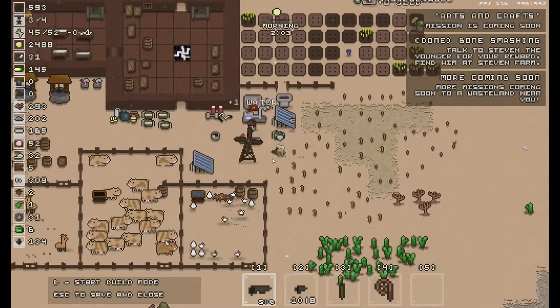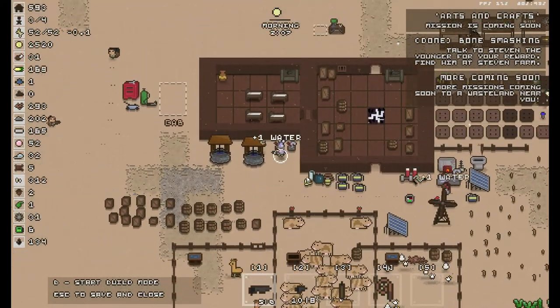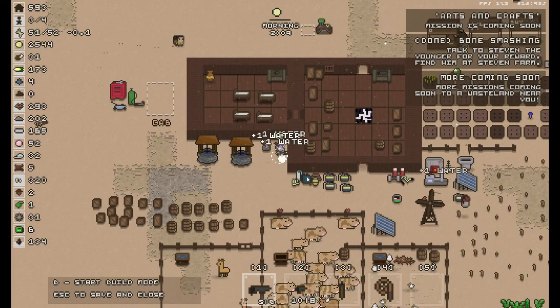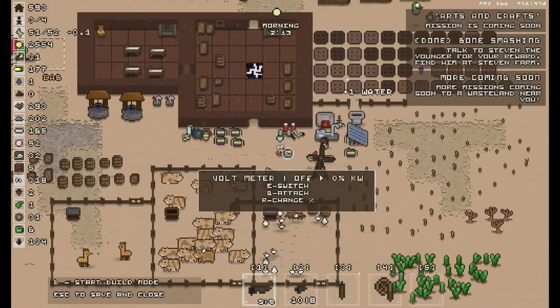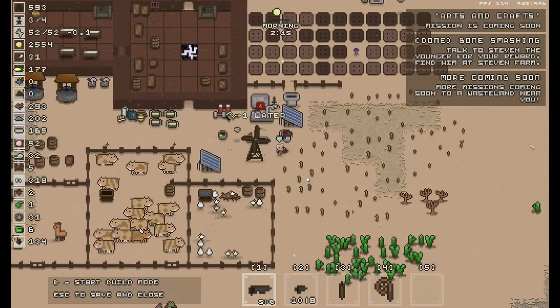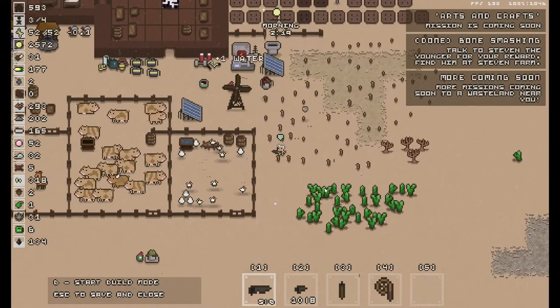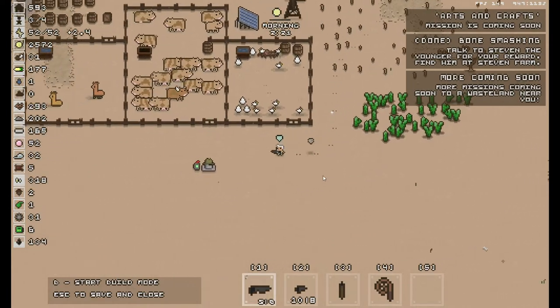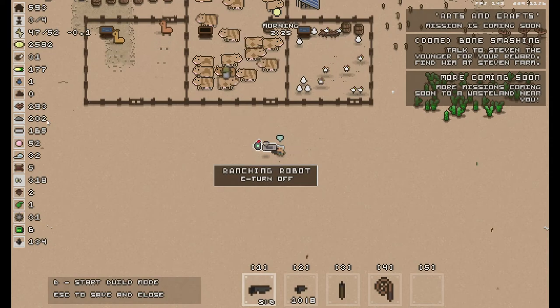We are getting water now. Should have a little bit of water left over here. Okay, so we've used a lot of our water up with farming and the other stuff and chopping down the trees. We've got 293 wood.